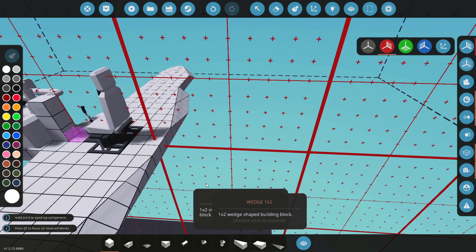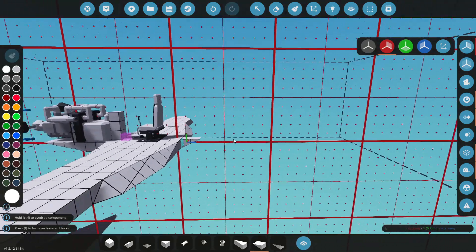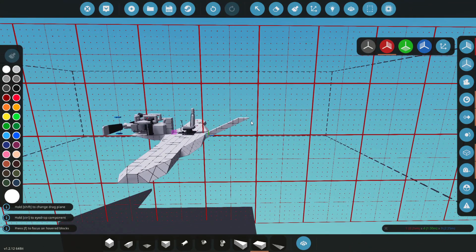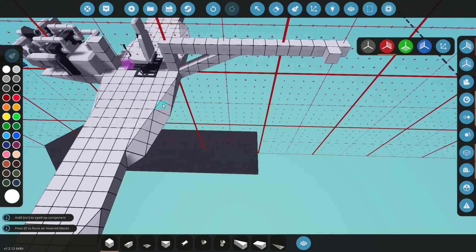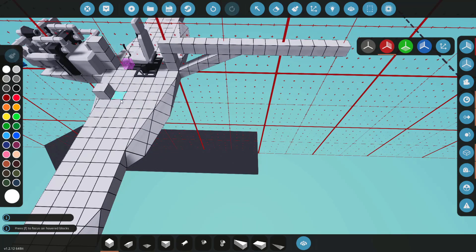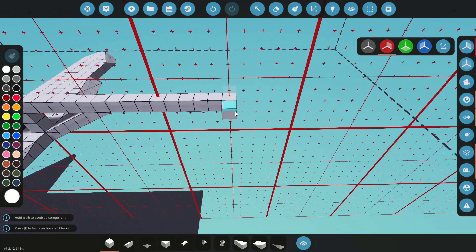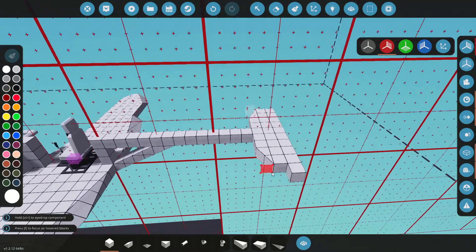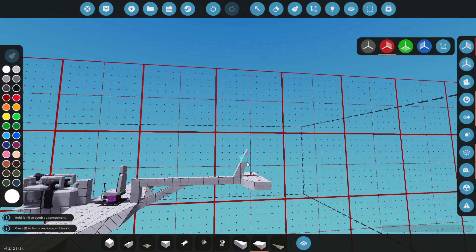So now I'm going to start building up a tail section. I'm going to use just some wedges for that — same story as with the wings. We're going to be making some elevators and just smaller wings at the back. Nothing crazy there.